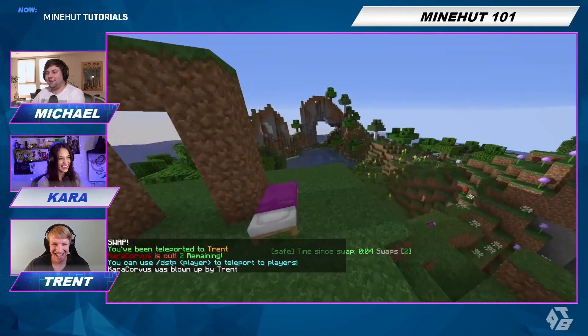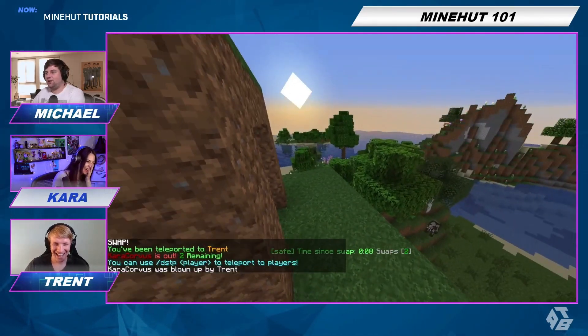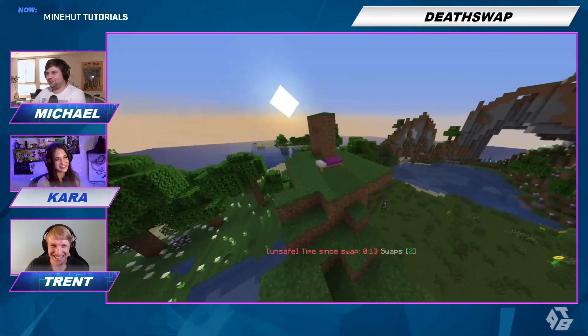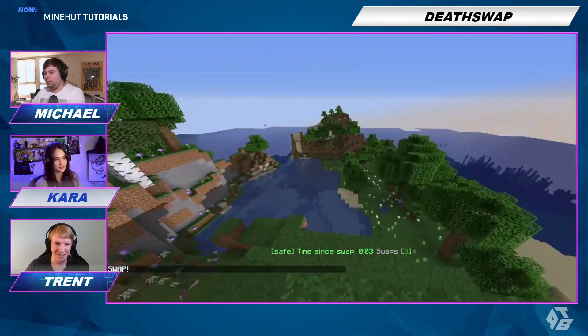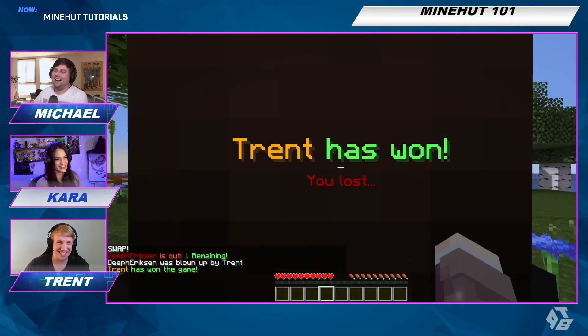Did you get him? My trap got me. How did you help? Did you switch to creative? You dirty cheater. No, he was surrounded with TNT. That was good. Trent did exactly what you're supposed to do. Trent has won.